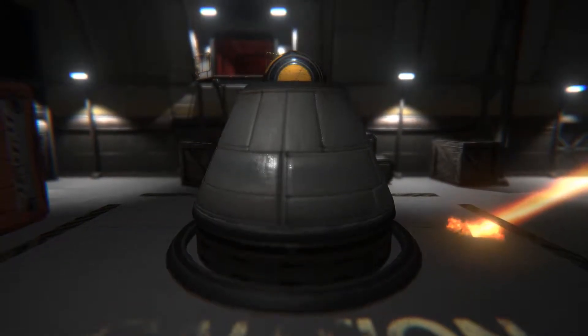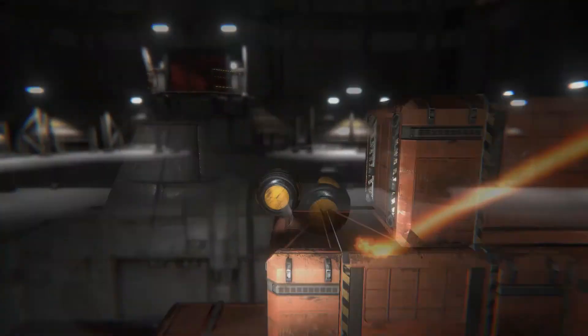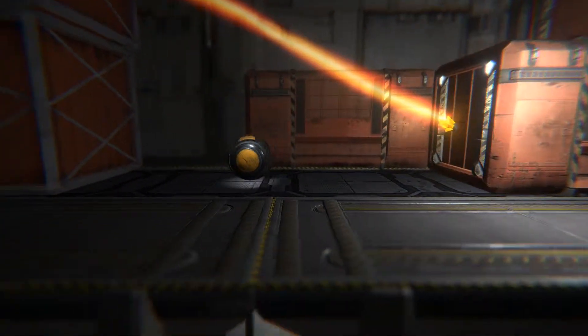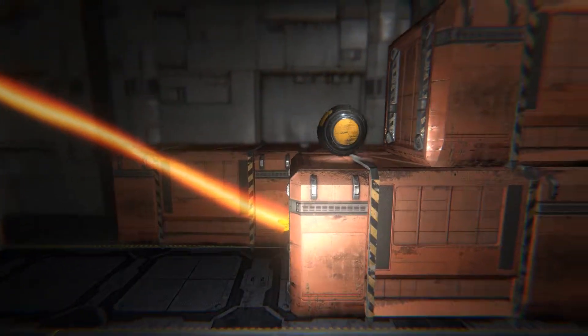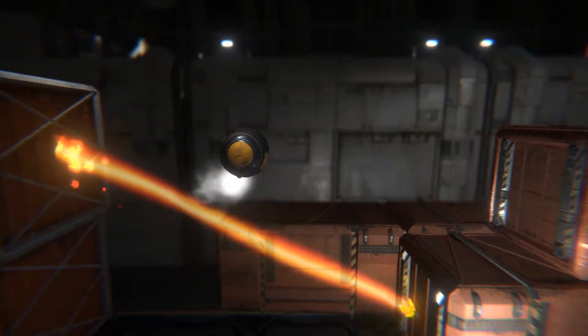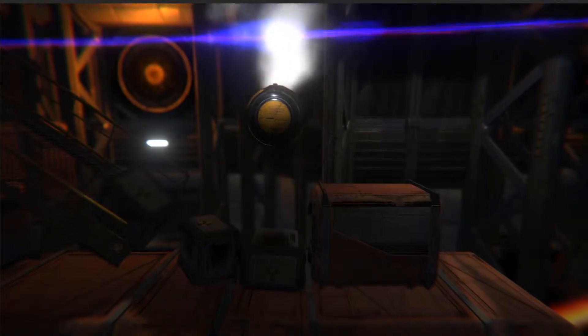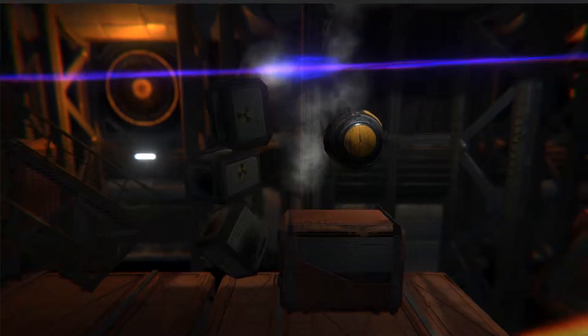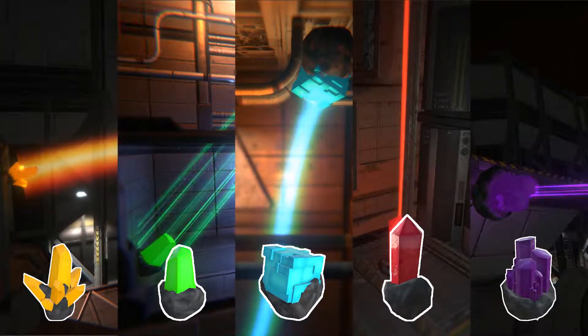Beam is a puzzle platformer in which you can manipulate light beams to interact with them. Light beams have no collision or other interactable features as long as they are without fog. Other than that, they look nice of course. Once in contact with fog, they change their behavior. In this series, we will introduce all different light beams and show how they work.